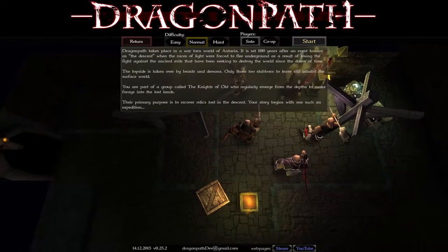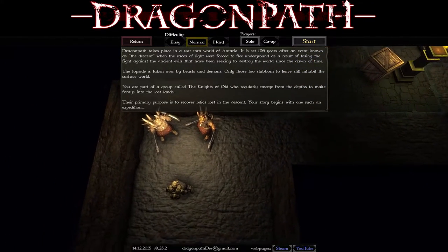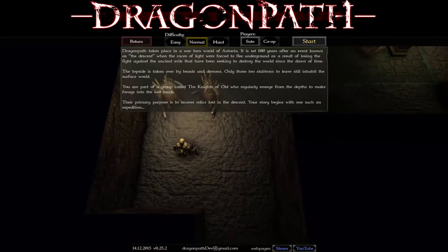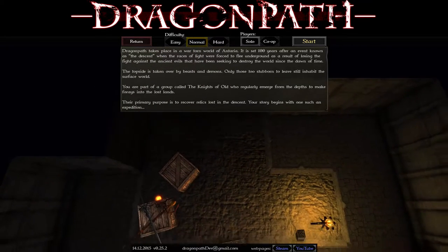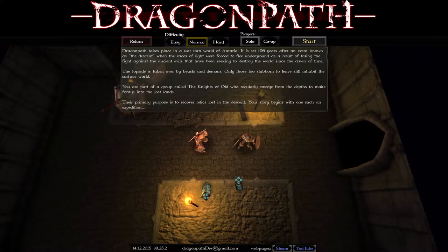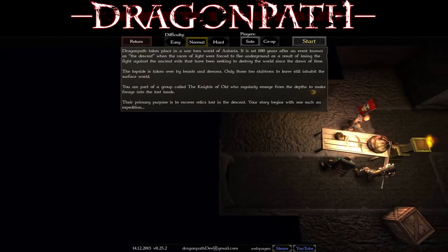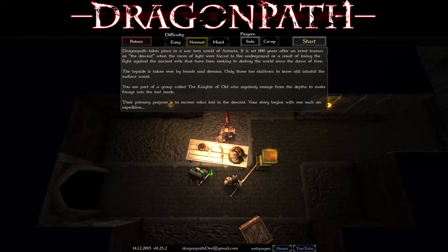Dragon Path takes place in a war-torn world of Antarsia. It is set 100 years after an event known as The Descent, when the races of light were forced to flee underground as a result of losing the fight against ancient evils that have been seeking to destroy the world since the dawn of time. The topside is taken over by beasts and demons — only those too stubborn to live still inhabit the surface world. You are part of a group called the Knights of Old, who regularly make raids from the depths to foray into the lost lands. Their primary purpose is to recover relics lost in The Descent. Your story begins with one such expedition.